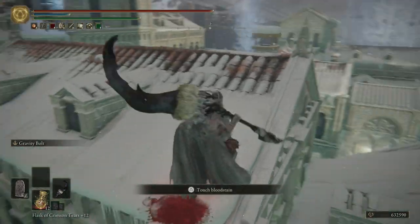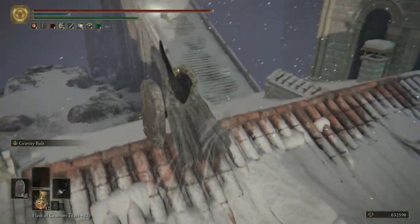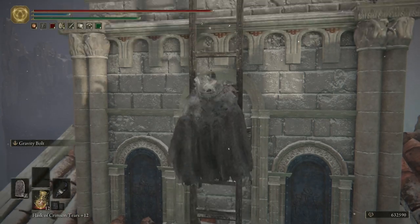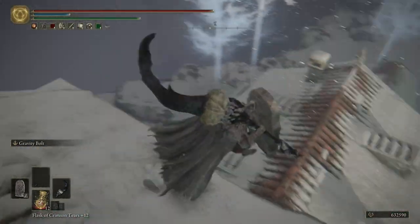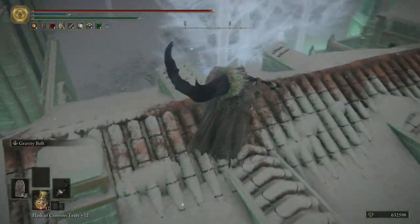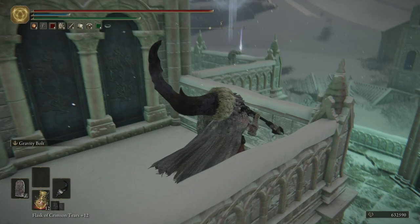Stand right here and block — the archer to the right will try to hit you from the side. Block most of it, then jump across. Once over here you can kill the archer. Then climb up this way to reach the second torch and light it. From there we can drop back down and there are some items on the rooftops as well. Let me look for this item — I know it's somewhere over here. There it is.